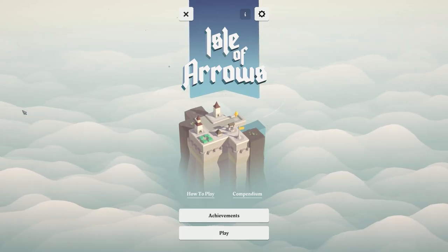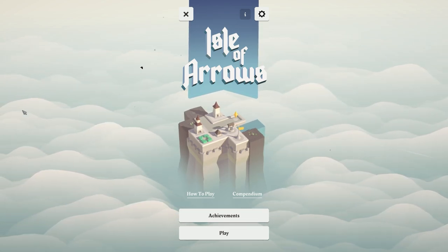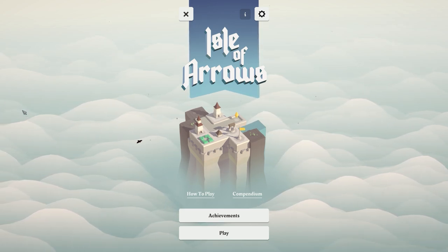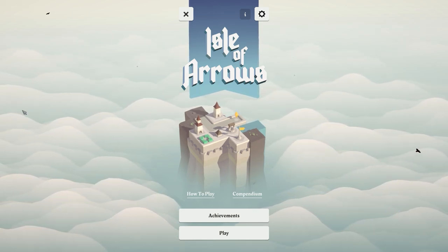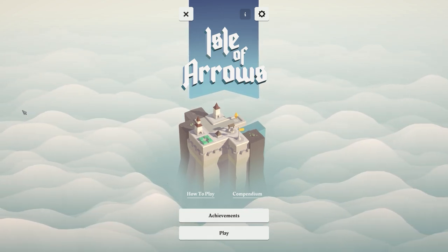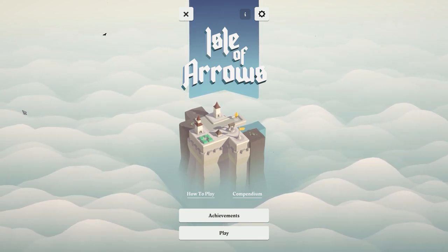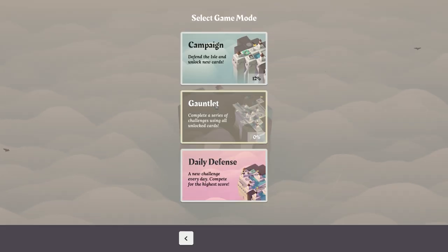Welcome back to the Isle of Arrows. Today's beverage is a very nice green tea. We've previously done a preview video of this — essentially it's a minimalist tower defence game where you are atop an island above the clouds. We have to build our maze and defensive structures to survive until the campaign tells us we're done. One of the strengths of the game is you can pick it up and put it down; it doesn't tend to last overly long.